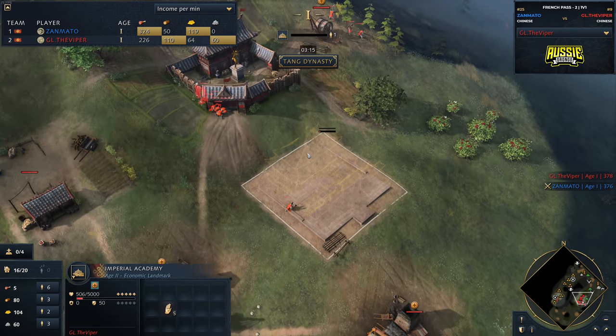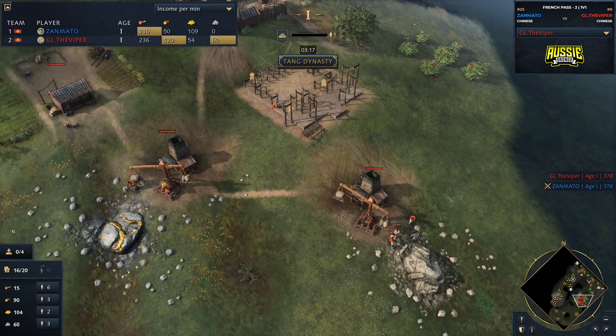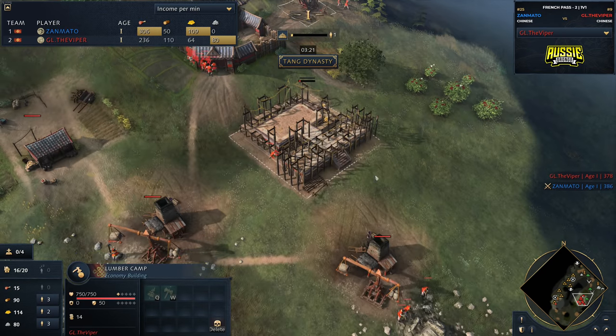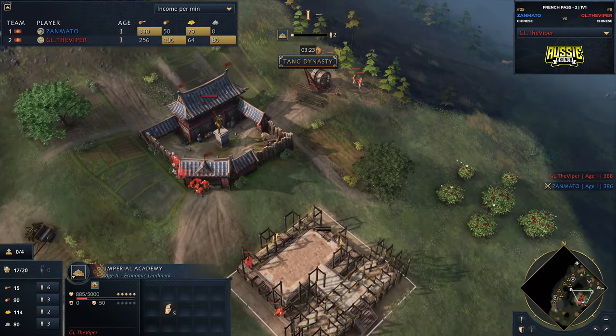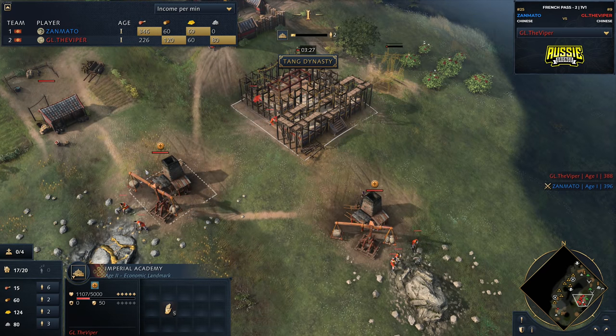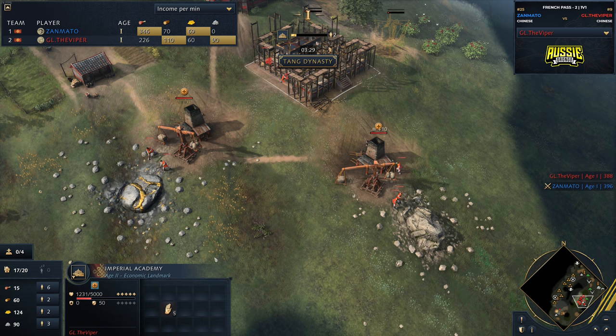Viper now going to be dropping down the Imperial Academy. One of the things I always know with Viper — he's very good with his Imperial Academy placement, always thinking about the starting location. You can tell that all three buildings are under the influence of the Imperial Academy because of the little plus sign that has appeared on top of them. That is the reason why.